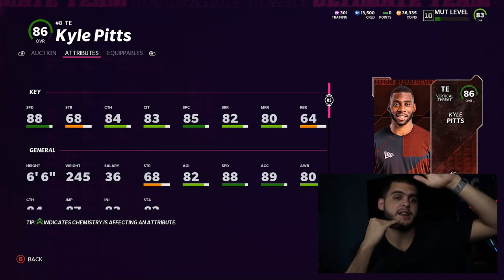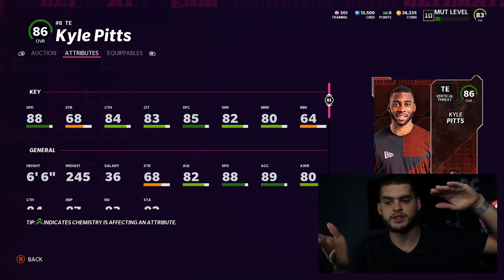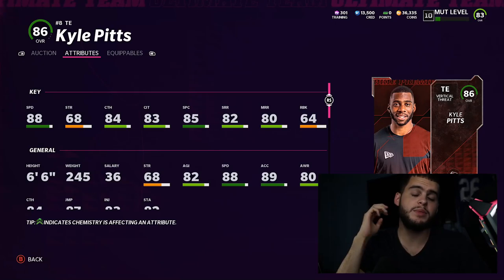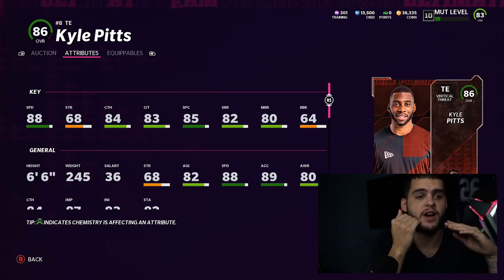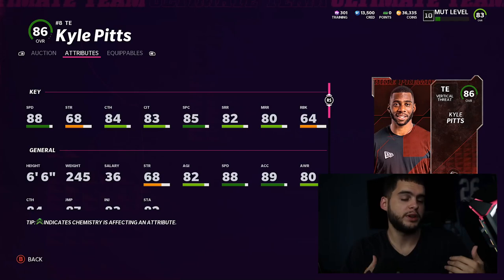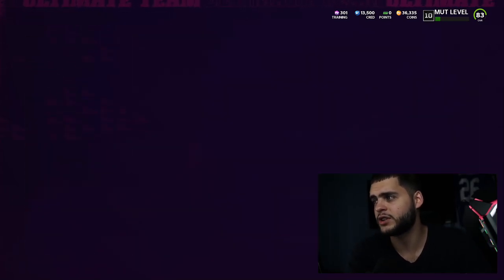Pitts is the best tight end in his tier right now — possibly even the best tight end overall because he has route running, short area quickness, speed, and the spec catches. I think he'll even be better than the next wave of tight ends when they arrive, meaning he'll be above replacement level for a long time. And when that second or third wave of tight ends finally matches or surpasses him, you can still use him — running two tight ends in singleback bunch and similar formations.